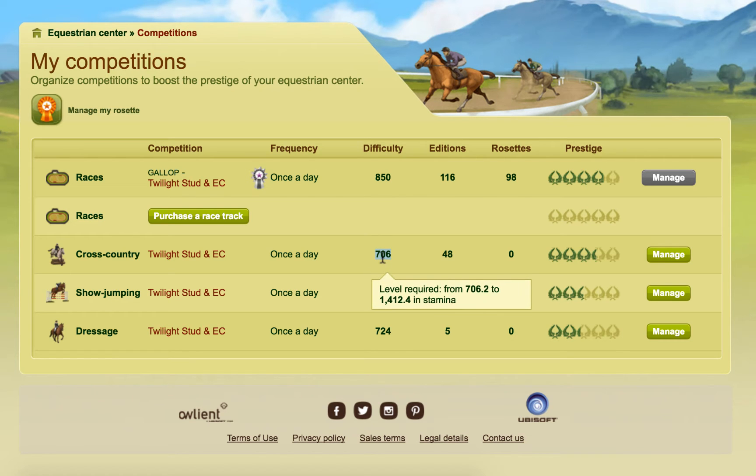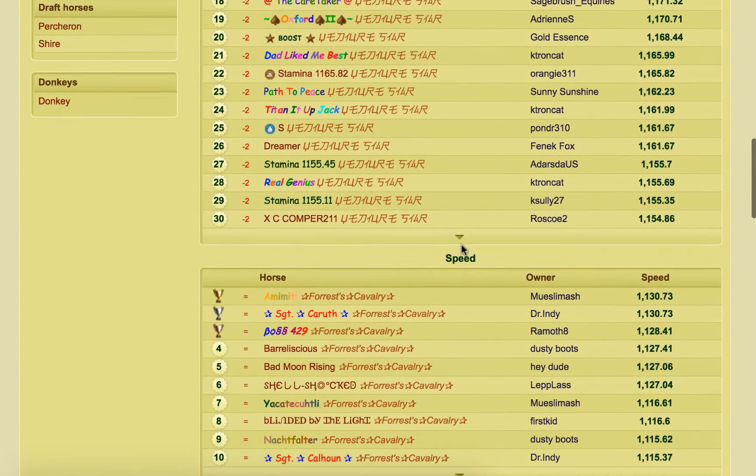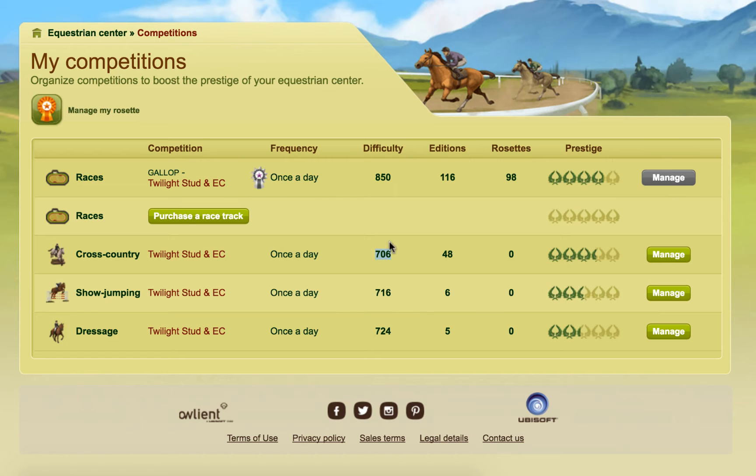If I went and created a cross country course that was 706 to 1000, no horses could enter that unless maybe there were some divine horses, so I would essentially be making it impossible for anybody to run the competition. You want to design competitions that are suitable for the top horses if you're looking for top prestige, but don't set it so high that horses can't actually enter. So you might decide you want to allow the top 50 horses in stamina to enter — that might be around 1141 in stamina. Whenever you go to set up a cross country competition, you want to target horses around that.